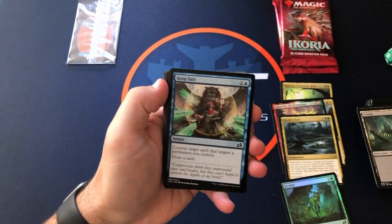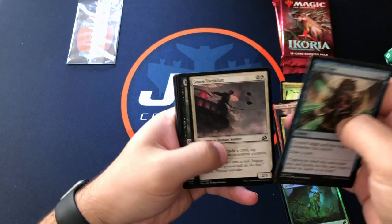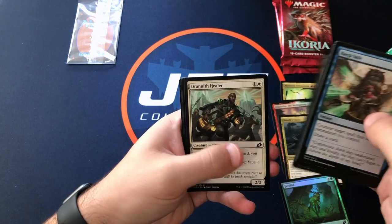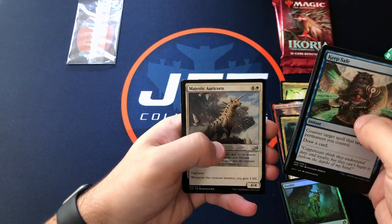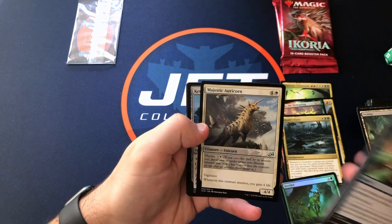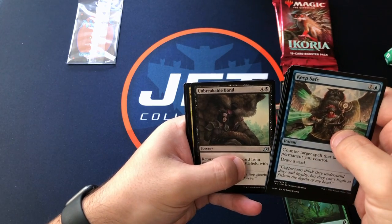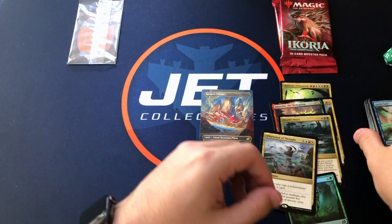Okay, last pack here, and then we'll look at the foil, and then we'll go to the prize packs. Honey Mammoth, Majestic Oracle, Brickable Bond — and the last one, will it be a mythic? No, another Whirlwind of Thought. Oh, what a dud.